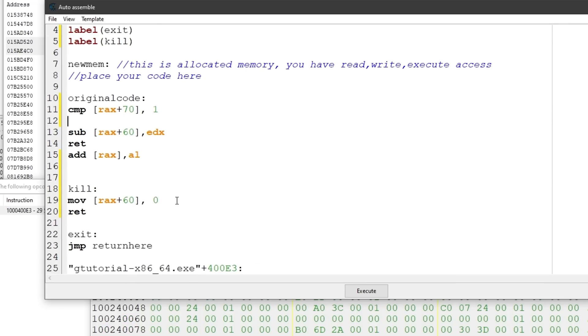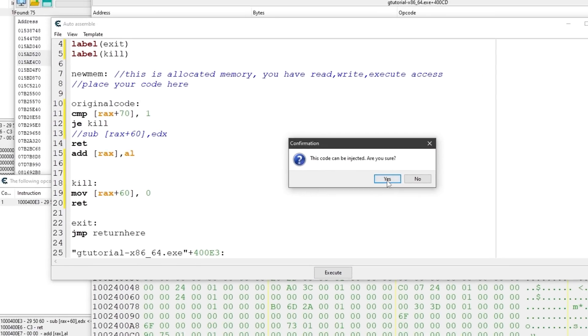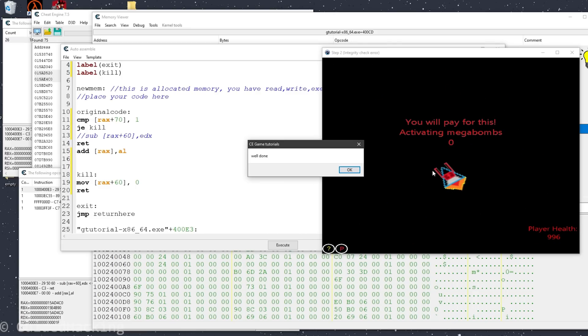After the comparison, we do the conditional jump: if the value at this address equals one, we jump to kill. If it's not equal, we just execute the original code. And while we're at it, let's comment out the damage line — this will make our local player invincible. Execute. Going back to the game — it didn't take any damage. And that's the level done.